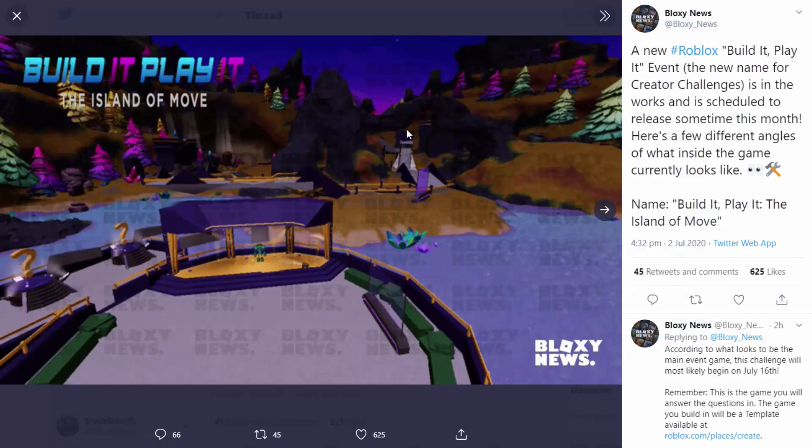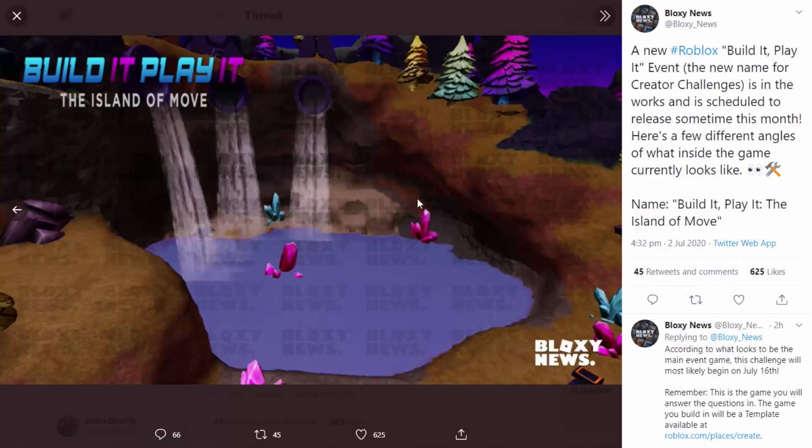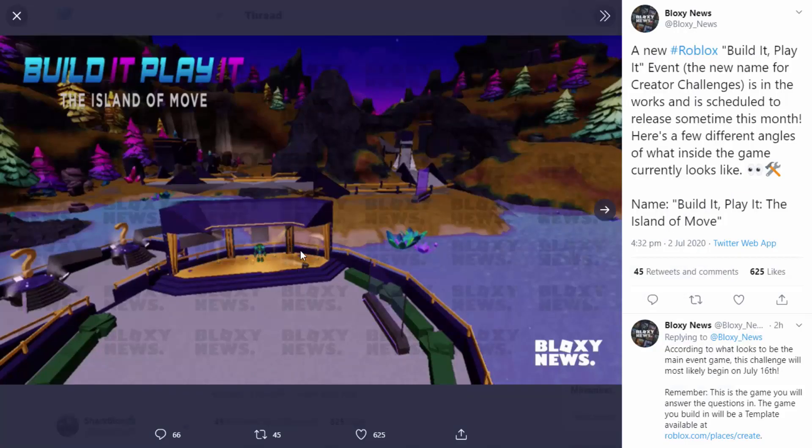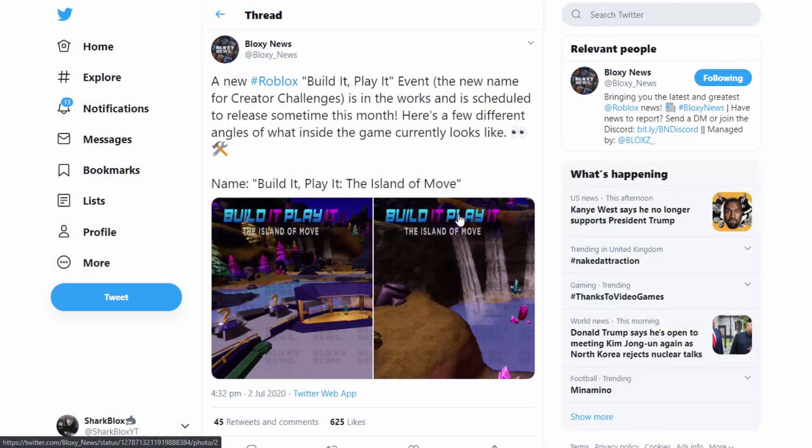We can see it's some kind of space forest — there are crystals, a galaxy sky, and weird rocks everywhere. It looks kind of interesting. We've also got a robot R3 package just down here, which could be what the event is based on, but I have a feeling it could just be random prizes. There's also a second screenshot that appears to have some kind of waterfall with pipes draining water down into it. The main part to focus on is the question-answering area where you win prizes. It's called Build It Play It: The Island of Move — a very strange name.